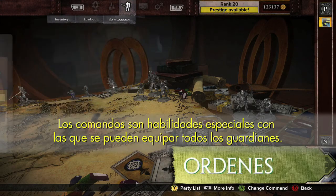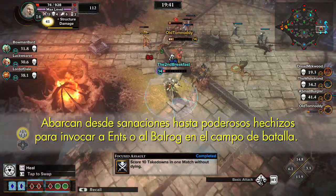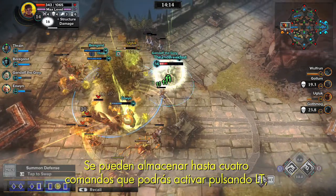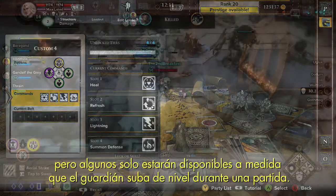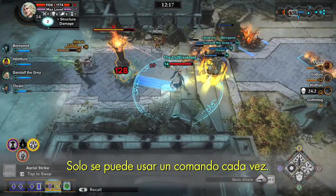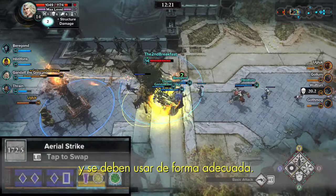Commands are special powers that a Guardian can call upon. They can range from heals to powerful spells that summon Ents or Balrogs to the battleground. Up to four commands can be slotted and are activated with the left trigger, but some only become available as a Guardian levels up in a match. Only one command can be used at a time, and more powerful commands have exceptionally long cooldowns and must be used wisely.